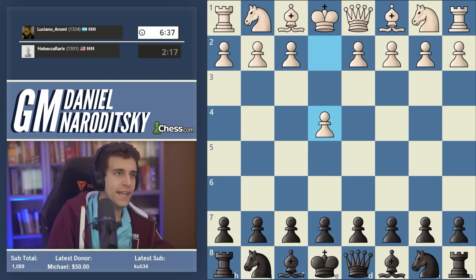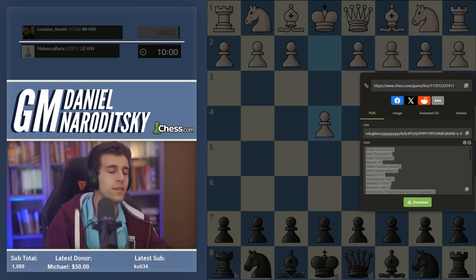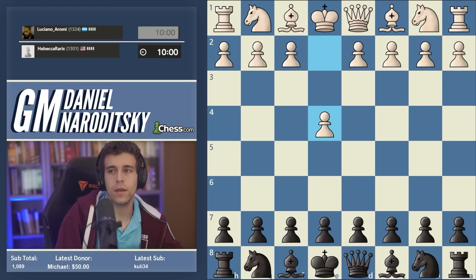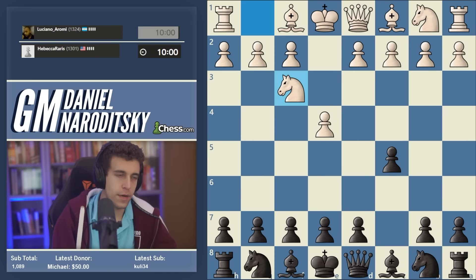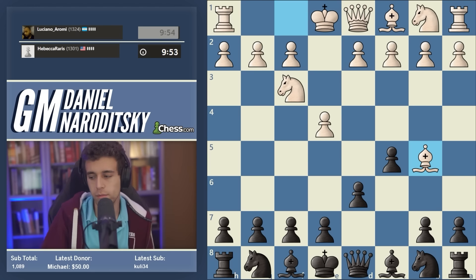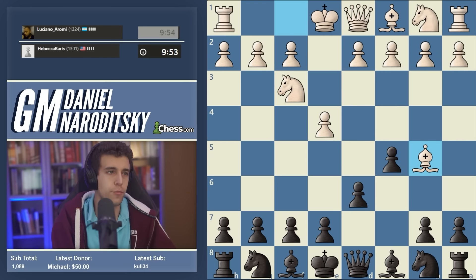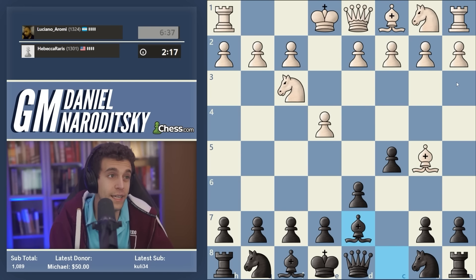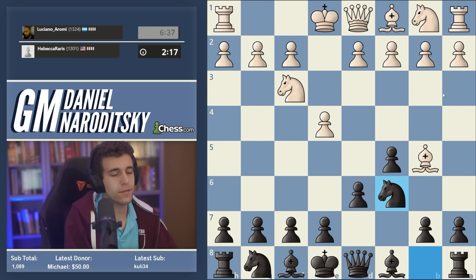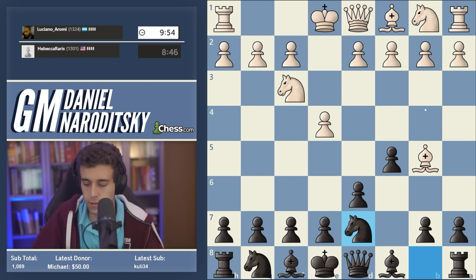Anytime we face an opening variation for the first time, the game and presentation is a little clunky because I'm trying to capture a lot of different details. It's important to lay the groundwork because we'll definitely face the Moscow Variation more than once in the speedrun. If you're a Sicilian player with an alternate line you like, bishop d7 and knight c6 are very much playable. My recommendation though is the most principled move: knight to d7. I think it's the most exciting line and the one people don't like to face.